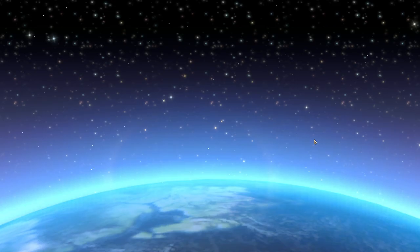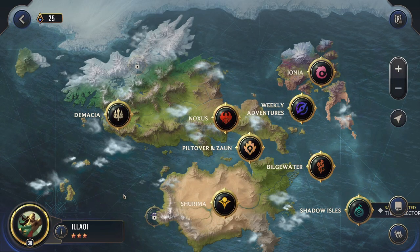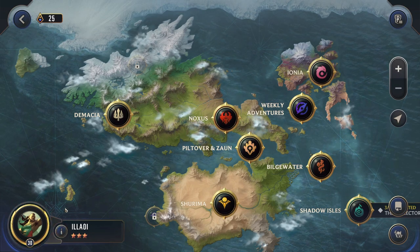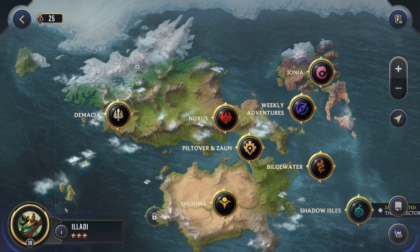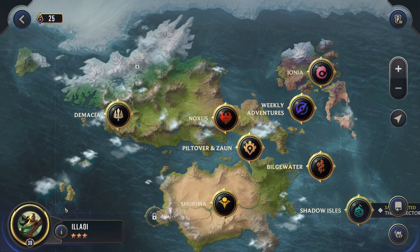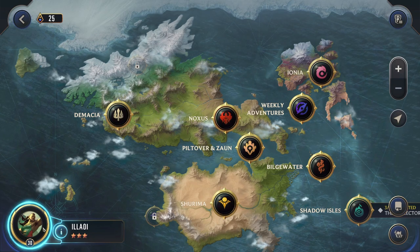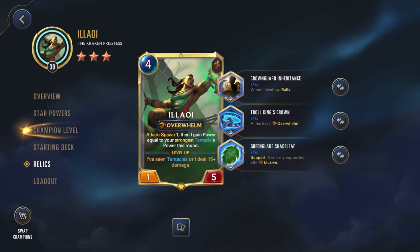Hello everybody, my name is Cacti Mama and today we are going to be playing some more Path of Champions. More importantly, we're going to be playing Allowee — that is right ladies and gentlemen, we're going to be playing Allowee at three stars and level 30. She is as highly maxed out as you can get her, and we've got some relics that we are using today.